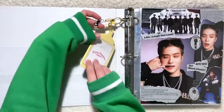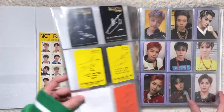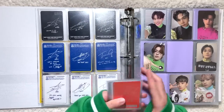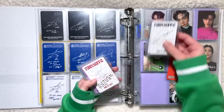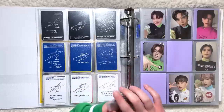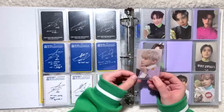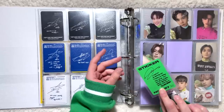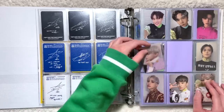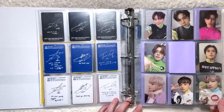Next we have my NCT and Exo binder. I do have some OT9 stuff to put away today. For this set I have Jungwoo — this is his Sticky version card from Sticker. Just missing Dooyoung, who is on the way, so this set will be complete. For the Seoul City version I have three cards: Taeyong, Yuta, and Dooyoung.